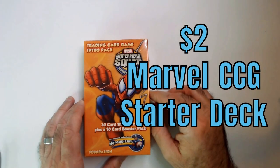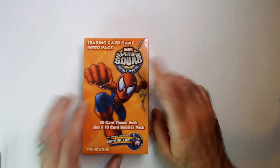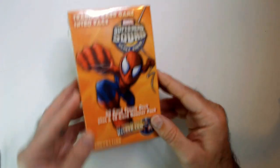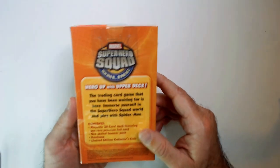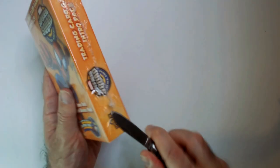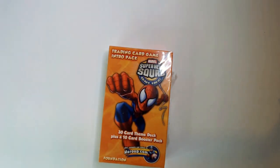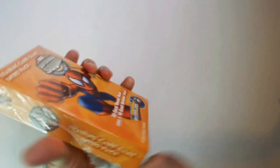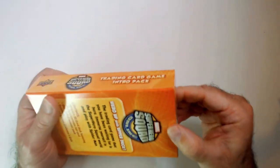Welcome back. We have a trading card game intro pack - Marvel Superhero Squad. It says online but I don't think online works anymore. It's a 30-card themed deck plus a 10-card booster pack - a foundation starter deck. You don't need to be online to play this game. I played it once a while ago. It's at Ollies for two bucks - a good deal for superhero stuff from Upper Deck. Should have instructions on how to play, and we're just gonna unbox this.